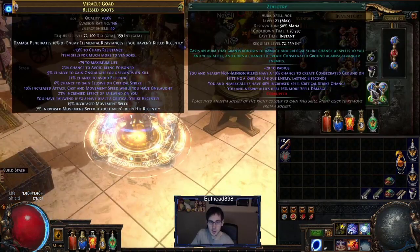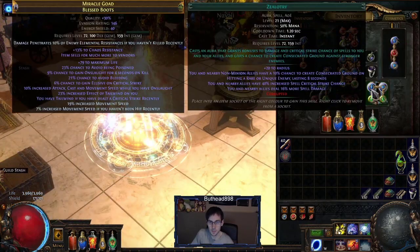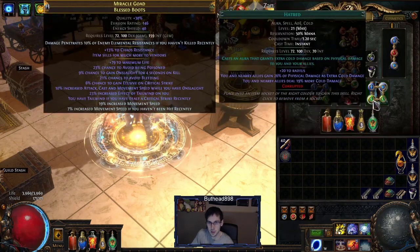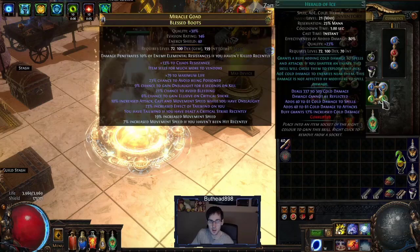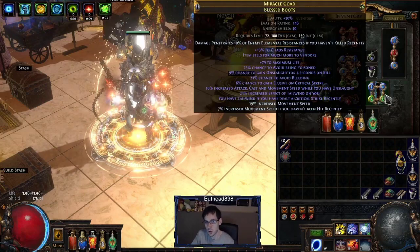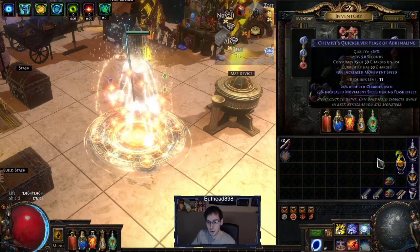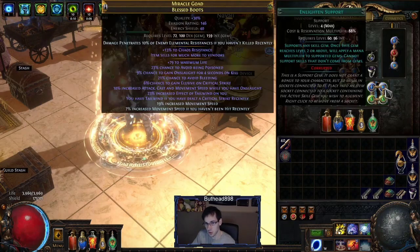In the boots the gems are Zealotry, Enlightened, Herald of Ice, and Hatred — aim for level 21, and 23 if you can afford it. Level 4 Enlightened is required, especially since I have no mana left.